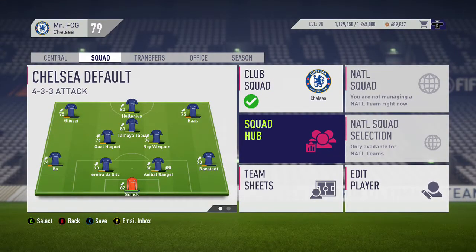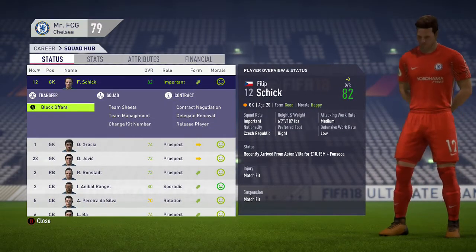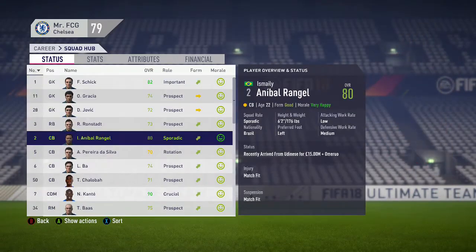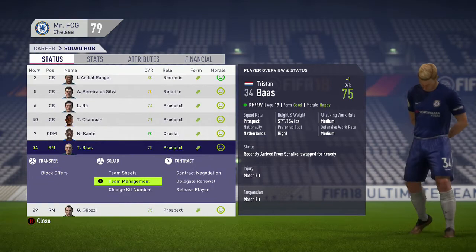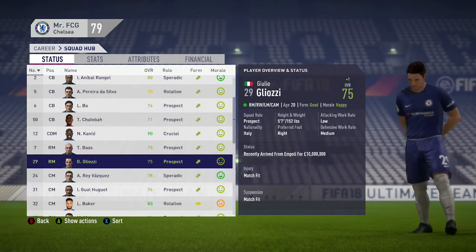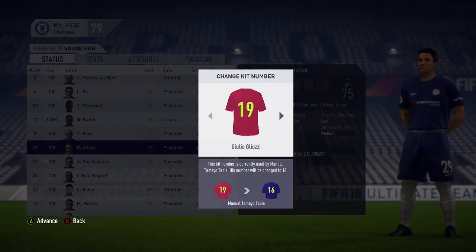Another OCD thing about me - I can't have my starting players with numbers like 99, 72, or 35. My starting goalkeeper will always wear number one, my right back number two, and so on. My starting right midfielder will always wear number seven, my starting left midfielder always number eleven. I went through the whole team and gave them all a legitimate starting eleven number.